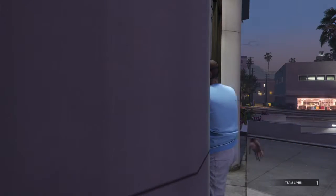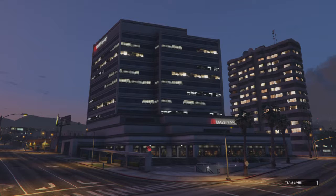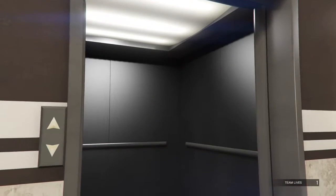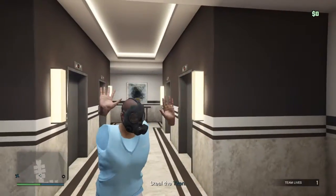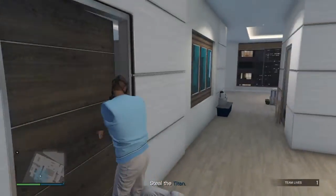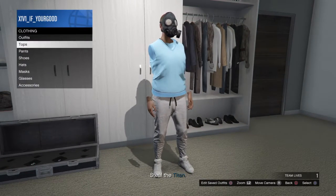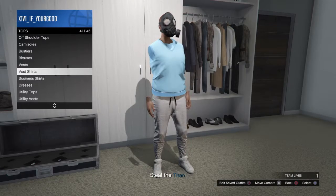Go into the apartment and enter your office. Now we have the invisible arms here guys — this is where the glitch starts. Invisible, and even if I'm walking around they don't disappear.